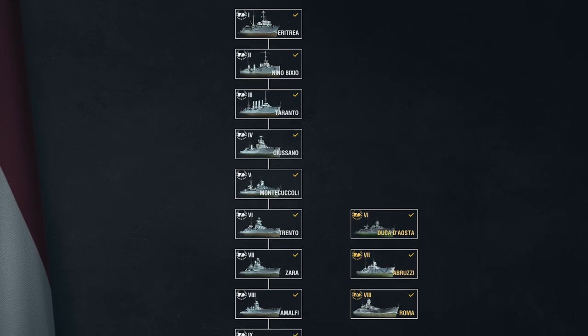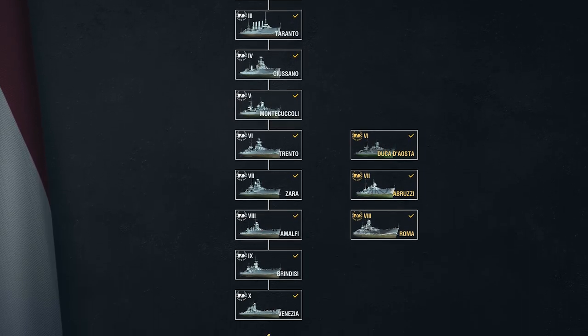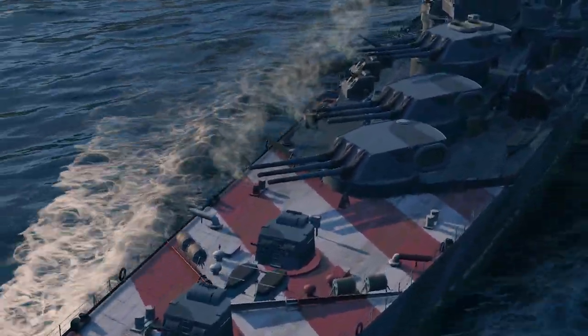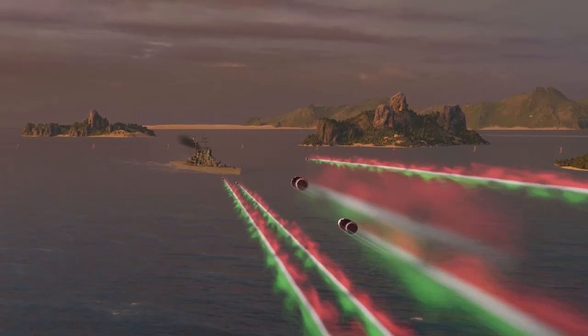The Italians are making their presence felt in our game. Please welcome the complete branch of researchable Italian cruisers to World of Warships. The beautiful Venezia resides at the very top, Tier X, carrying 15 guns with a caliber of 203 mm that can be loaded with either armor-piercing shells or the brand new semi-armor-piercing shells.